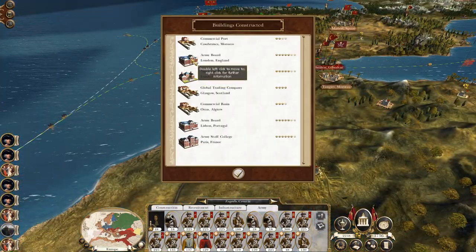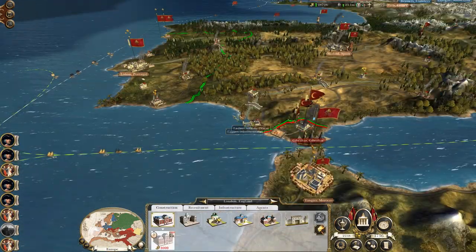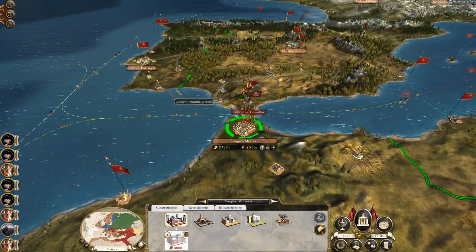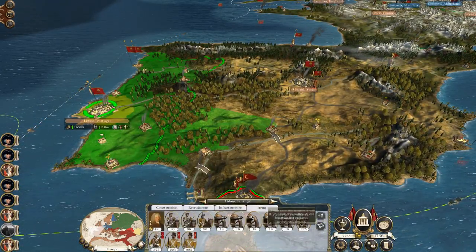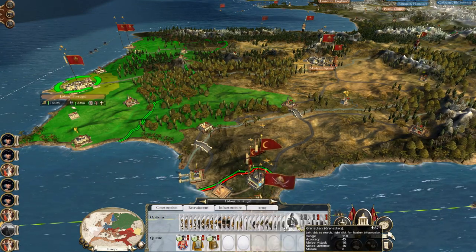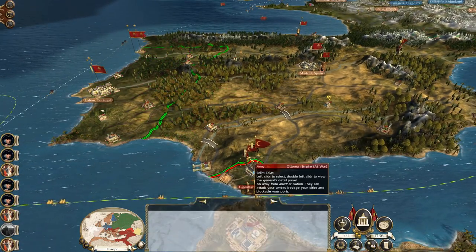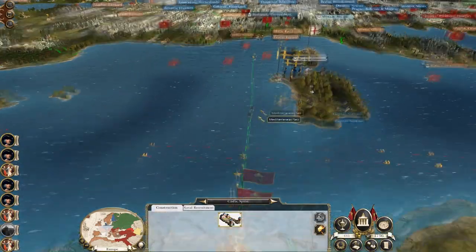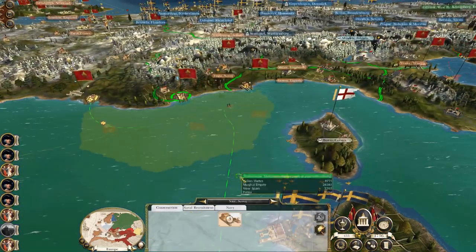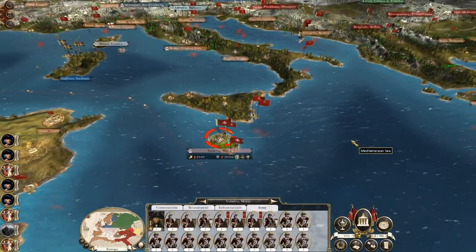Let's check on the construction. Morocco's got a good port — commercial base and global training company, lots of military upgrades. Don't worry, we are going to come after you, Gibraltar. That's why I've got this navy sat here — it stops them from going south and taking Tangier. They don't have the strength to go after Lisbon, even though Lisbon has no actual men to stop them. Let's pick up some garden variety troops. I'm happy with leaving all these Swedish troops here because at least they can't impact the war in Europe so much.